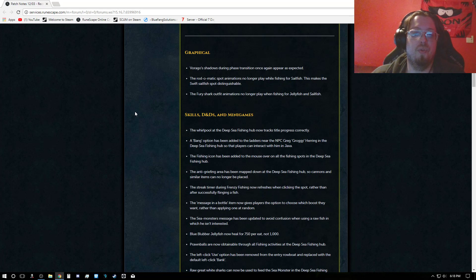Patch notes — Graphical: Vrago shadows during phase transition once again appear as expected. The Raw-O-Matic spot animations no longer play while fishing for Sailfish, making the Swift Sailfish spot distinguishable. The Fury Shark outfit animation no longer plays when fishing for Jellyfish or Sailfish.